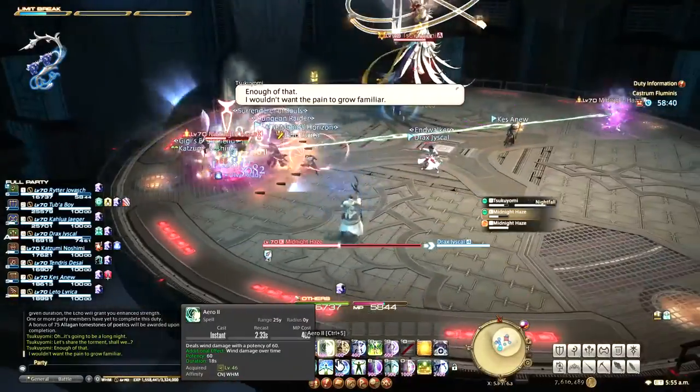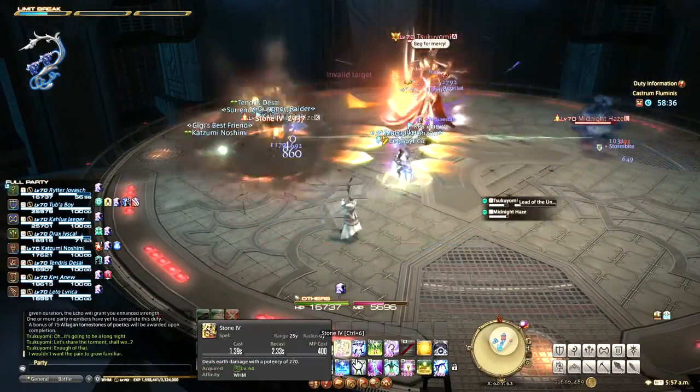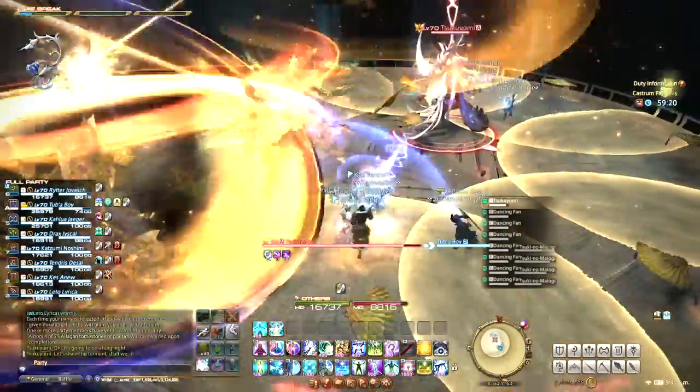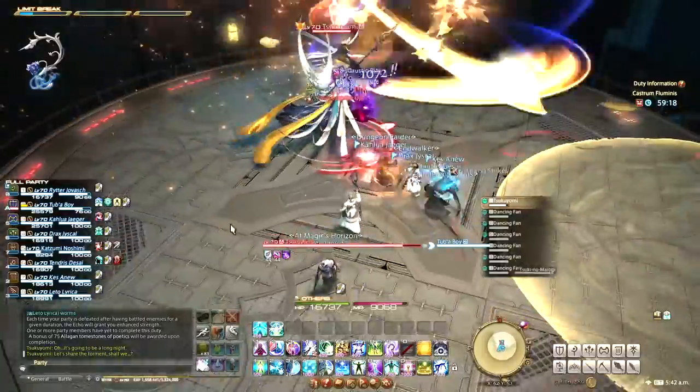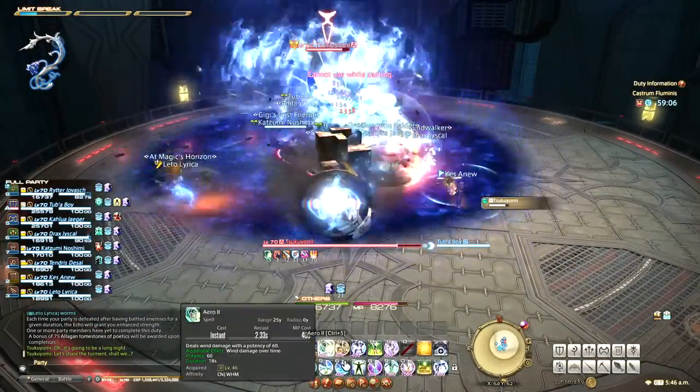She will also cast Nightfall, but this literally does nothing — it just means she's about to cast something else at random. Steel of the Underworld is another frontal cone, so again stay away from her front if you're not the tank. Reprimand deals unavoidable damage to all players, so just heal through it.